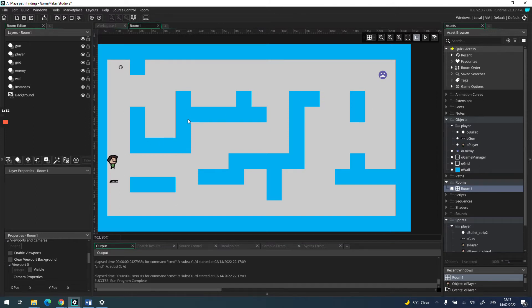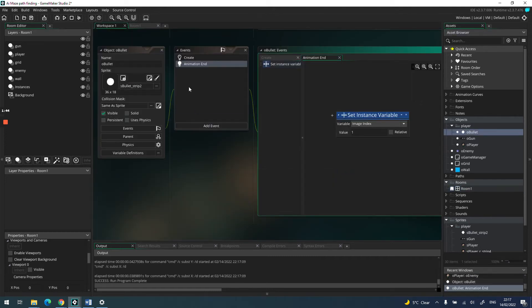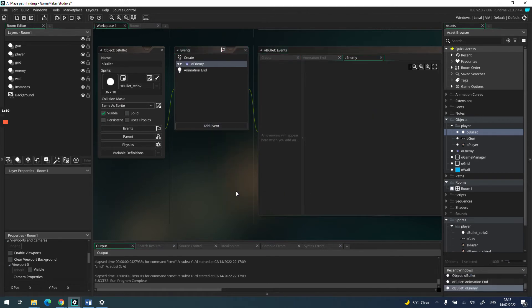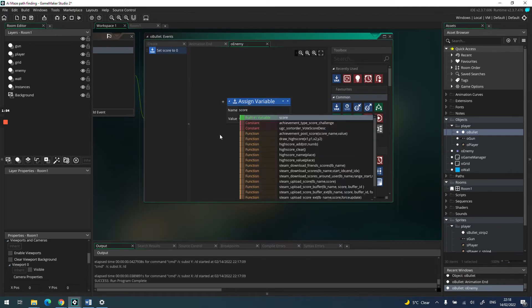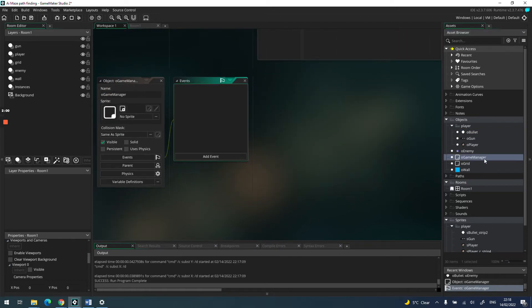If we shoot the enemy we get something — we'll do a basic score counter. We need a collision between the bullet and the enemy, so let's sort that out. I'll open the bullet object, add an event collision with the enemy object, and I'm going to increment score by one using the built-in variable, relative.